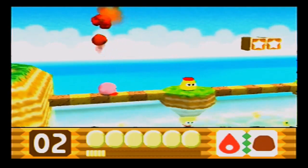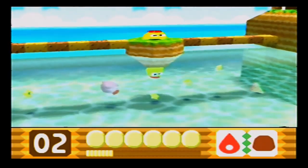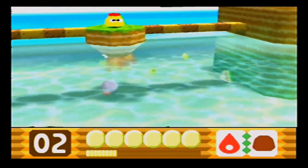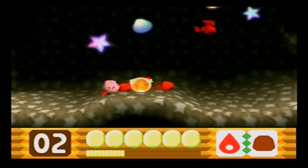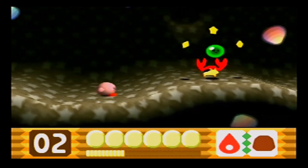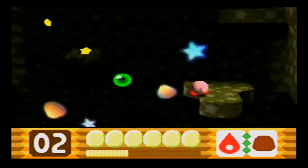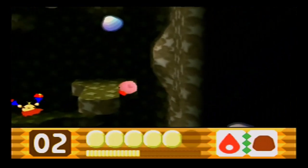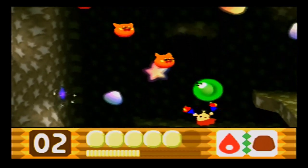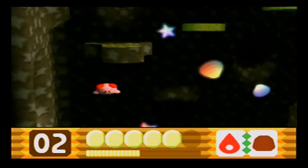Speaking of Aquastar, some of the Crystal Shards are gonna require us to get creative with the abilities that we use. This right here is a little green blob that we need to jump into, which is gonna ricochet us into the air. There is the Crystal Shard. There's our first Crystal Shard for this area.